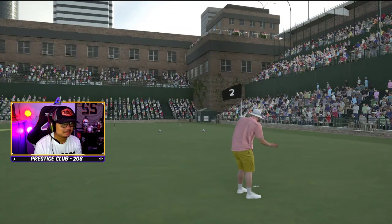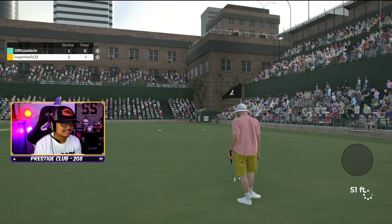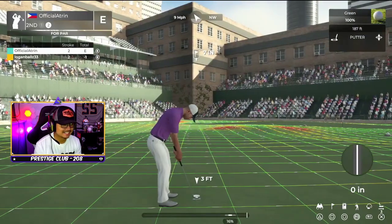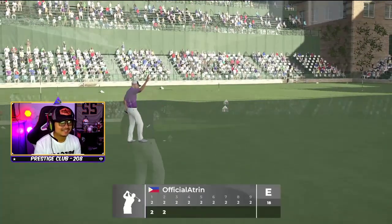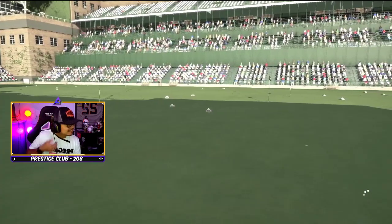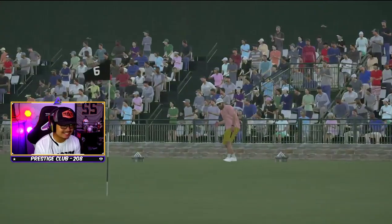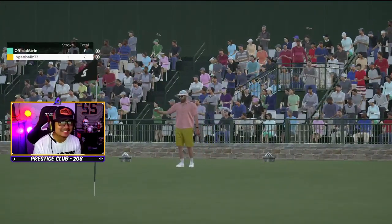Some of the mini golf courses from last year had actual windmills and stuff you had to hit past, and you had to go off ramps. I like that this one is an arena with fans. You can put ramps and stuff in them — it's not necessarily a ramp but like a hill. Oh my god — that thing was going so fast!